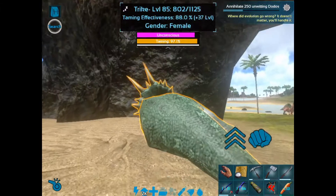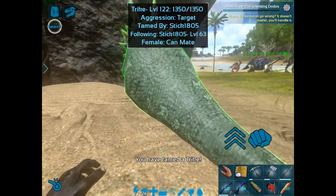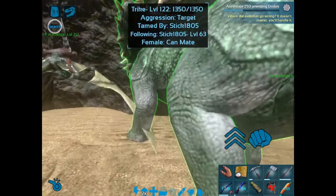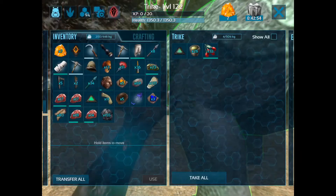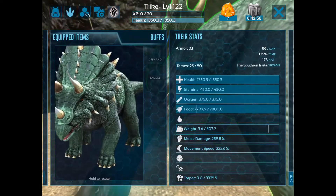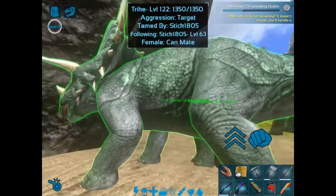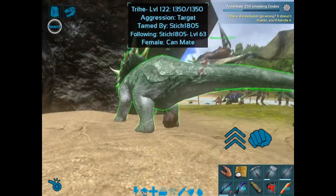It took around 110 berries to fully tame, and the saddle takes 149 hide, 80 fibre, and 25 wood to craft. Most of the time I was feeding it berries from macro berries, but because it was so hungry I didn't need to use anything but berries.